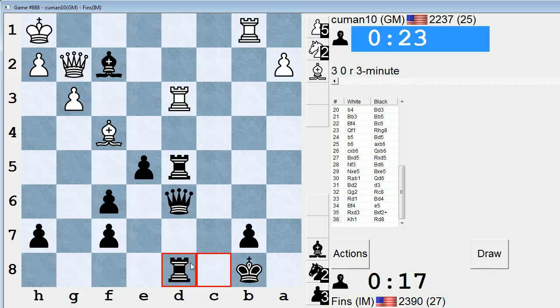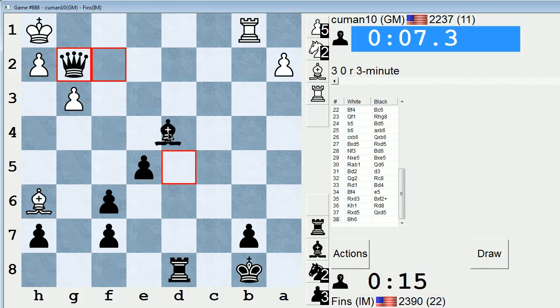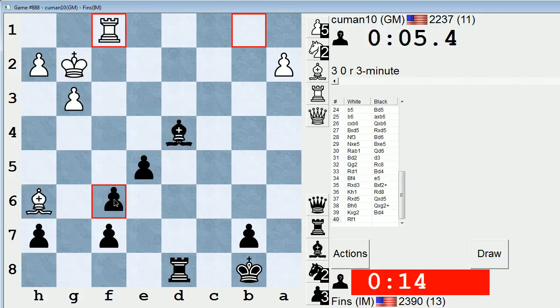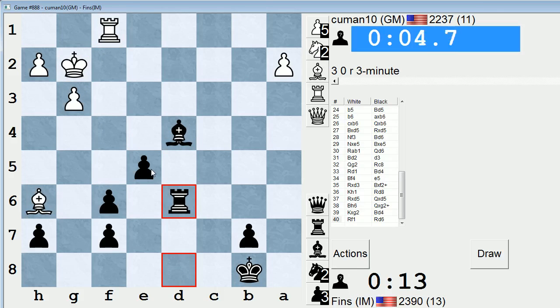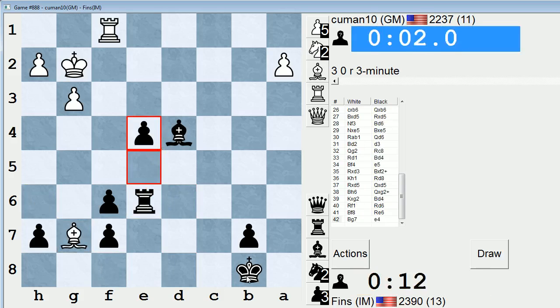Let's do this — not sure what else to do. I'm threatening to take their bishop. I couldn't take it last move because they take d5. This is complicated with this little amount of time left. I can go queen c6 next move. He's just playing for the endgame it looks like. Yeah, I think I'm going to get this.